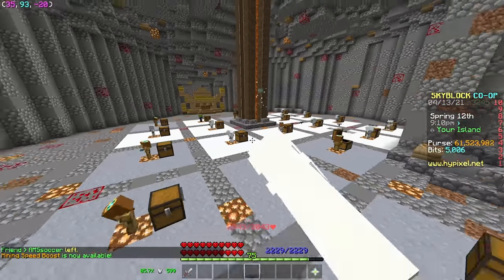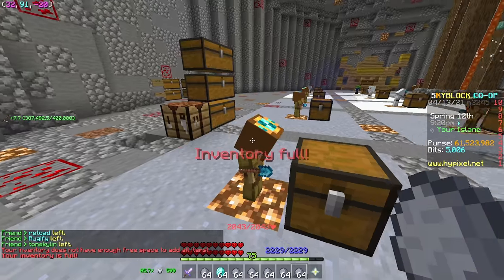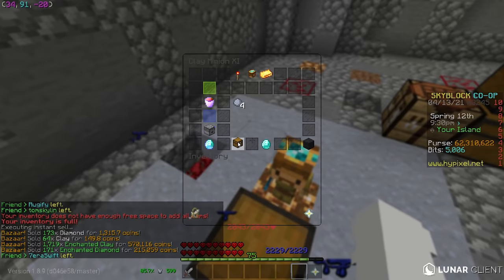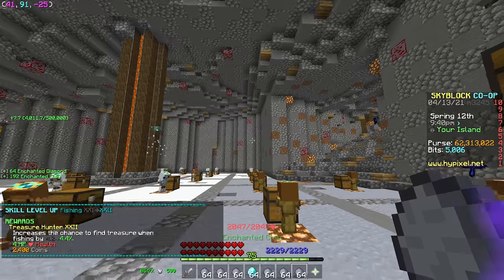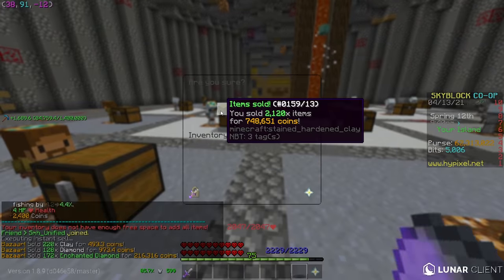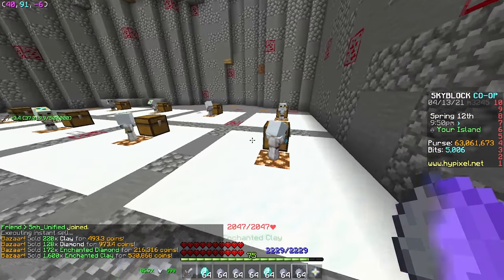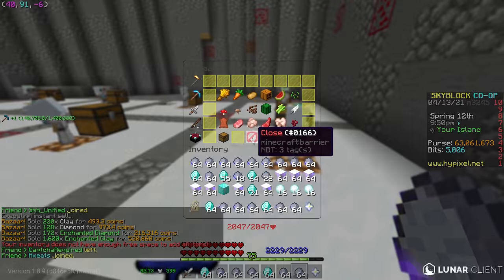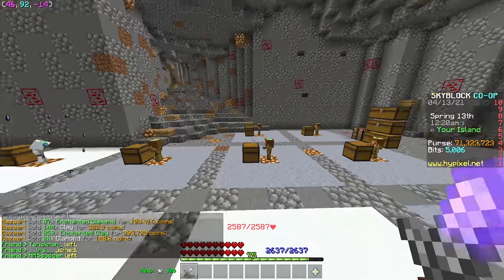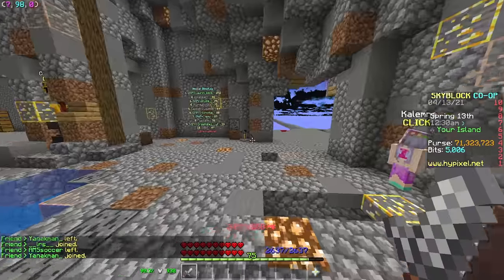Let me show you our minions real quickly — we're about to make a lot of money just from collecting them. Oh my gosh, a million coins! Minions are the best way to make passive income. If you're interested in a video on the best passive money-making methods and best minions, comment down below. As you can see, we now have 71 million — we made about 11 to 12 million just from those minions.